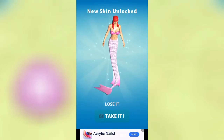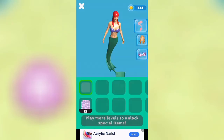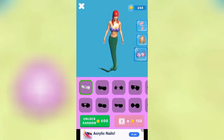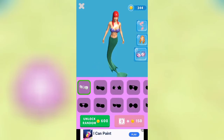Cool, I can take it. Cool — new skin! Let's see if I can buy a skin or something. Play more levels. I need 600 to unlock a random, bruh.